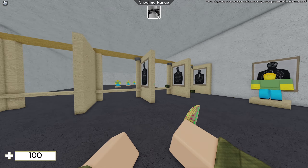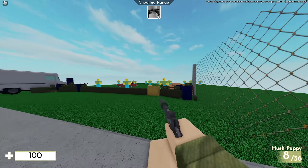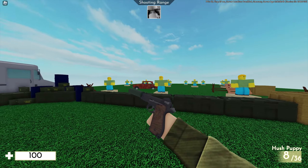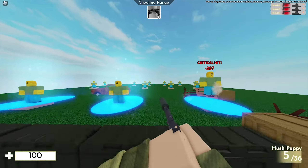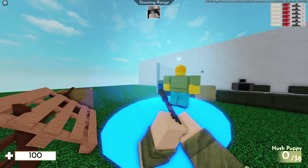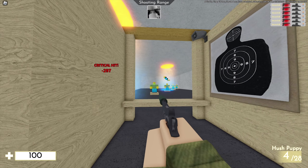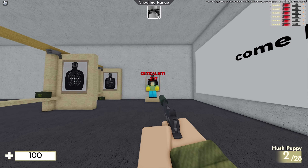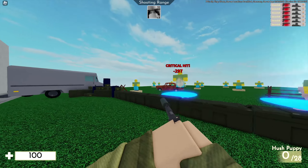Now let's get to the weapons. Let's start with my favorites from this update — the Hush Puppy. This one is so much nicer than before. It barely has any recoil now and it just looks super cool. It's really awesome to play with. It still has the same stats as before, but it's just super fun to play with. I just really enjoy it a lot more than before.